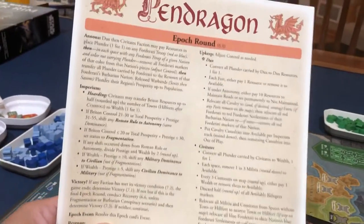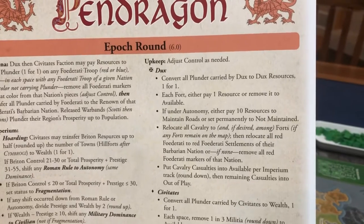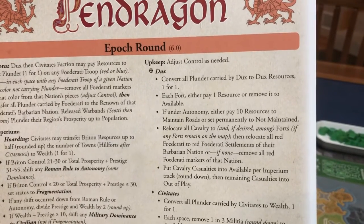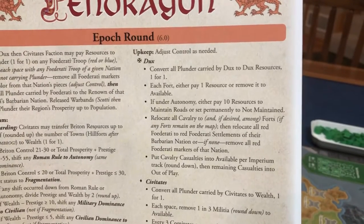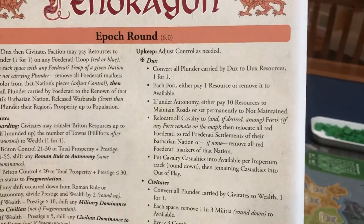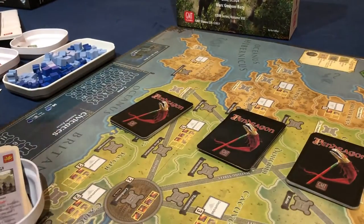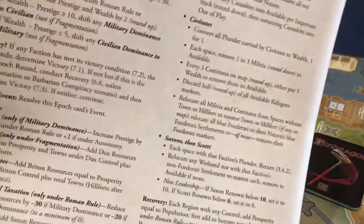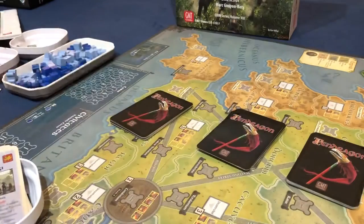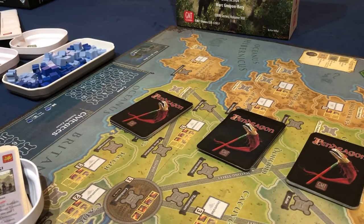All the things happening at epoch end dictate how you play. For example, if you're the Dux player, you get to convert all plunder carried by the Dux to Dux resources one-for-one. You also have to pay one resource per fort for maintenance. There's a lot of things like that. This epoch round sheet is super valuable — I think there are two copies so you can have one on each side of the table in a four-player game.